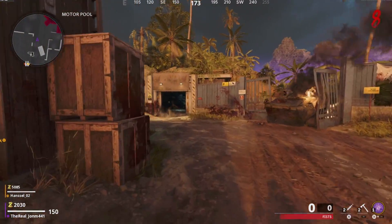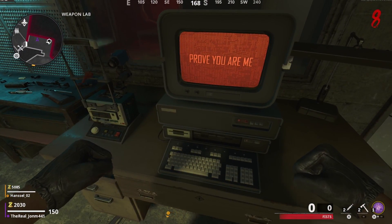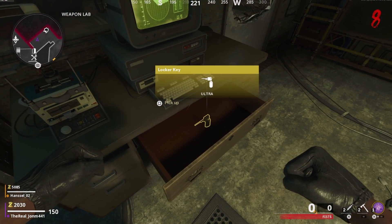Once you get the eye, you're gonna go back to the weapons lab. In the weapons lab, you're gonna interact with the computer and it's gonna scan the eye. Once it scans the eye, it's gonna pop out a key — all you're gonna do is pick up the key and then move on to the next step.